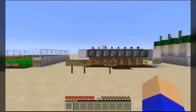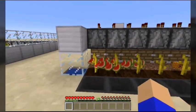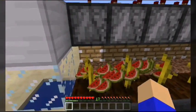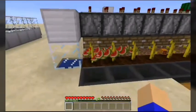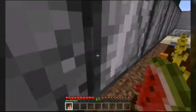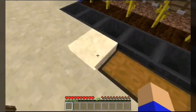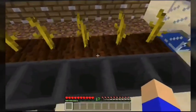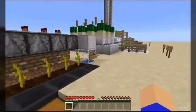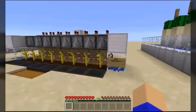And then we have this farm right here — an automatic pumpkin and melon farm. The problem I have with automatic pumpkin and melon farms is they're not 100% perfect. They're supposed to push the pumpkins and melons that grow along here and into the hoppers, but it doesn't always collect them. Most of the time you have to collect them manually. I usually end up putting hopper minecarts underneath, but this is the most common method used, and I don't blame him for building it this way.